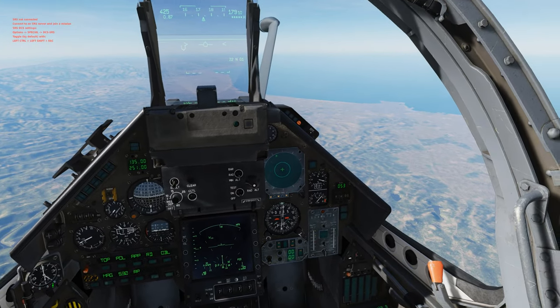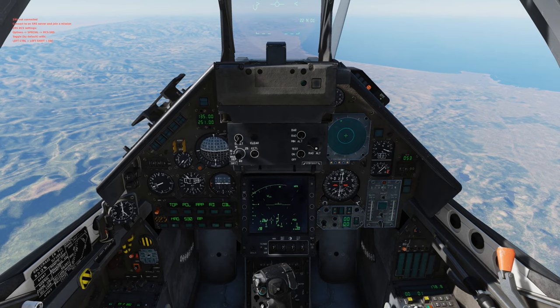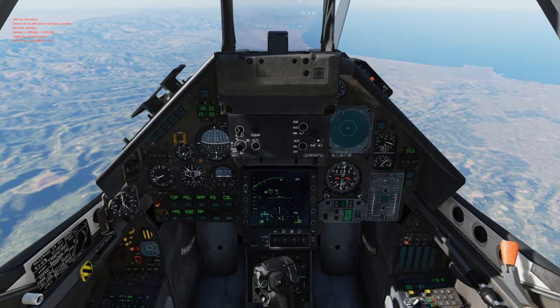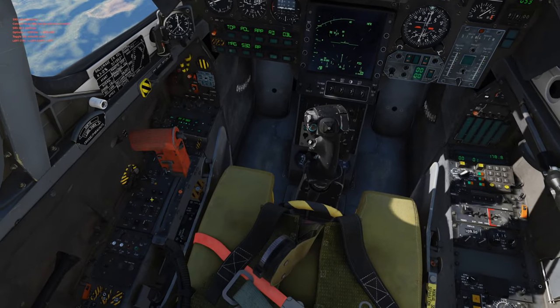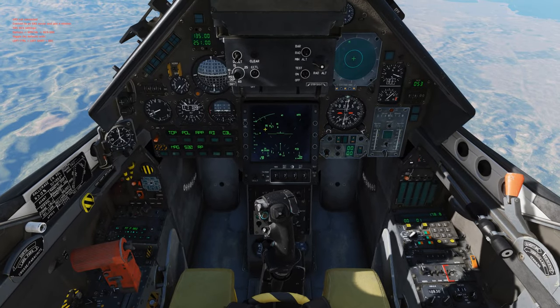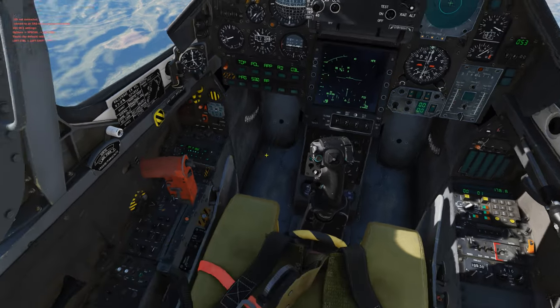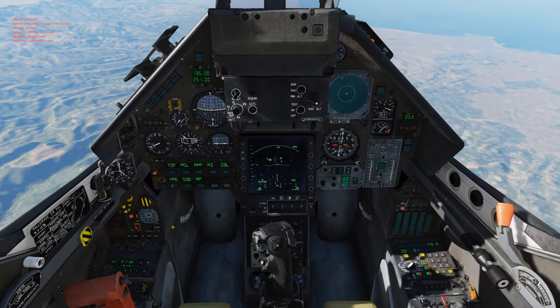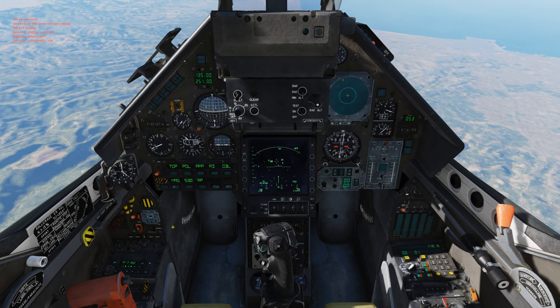Here's your radar azimuth — your scan zone. By default it's on 60, then 30, then 15. I leave mine on 60. If you're flying with a wingman on your right, you can scan left and he can scan right. Or if AWACS gives you a contact on the left side, you can focus more of your radar energy there to get a better read on what it is.